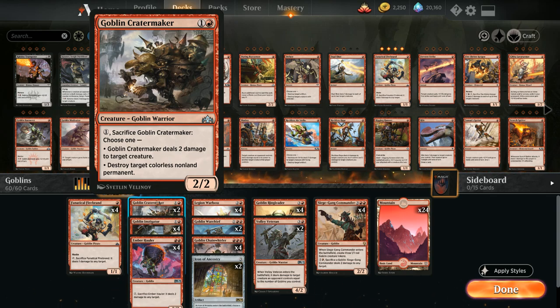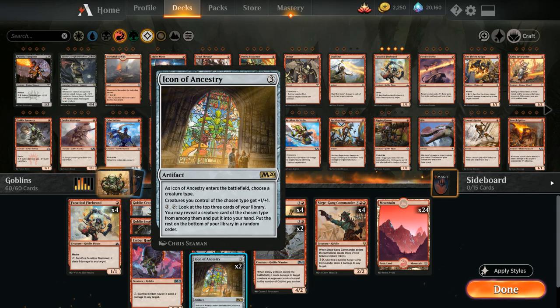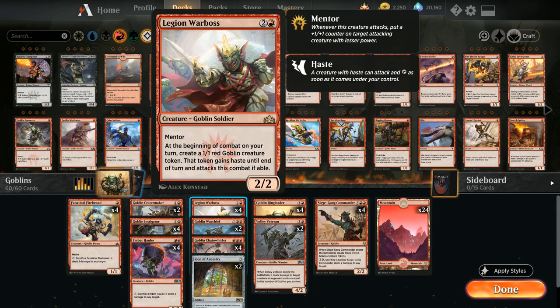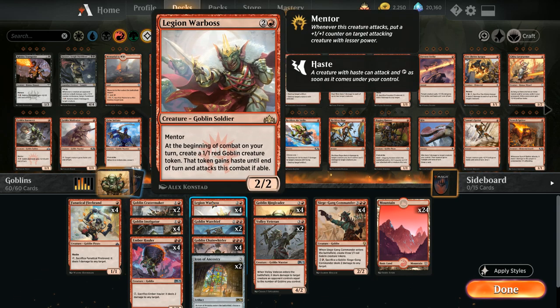At 3 mana we've got a lot of powerful Goblins, and it's difficult to choose without going overboard on 3-drops, especially considering we also have Icon of Ancestry at 3. We've got the full 4 copies of Legion Warboss — a 3-mana 2/2 with Mentor that at the beginning of combat creates a 1/1 red Goblin token with haste that must attack. It's great at pressuring opposing Planeswalkers and can build an army by itself, playing well with our anthem effects.